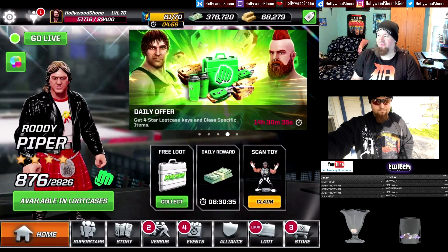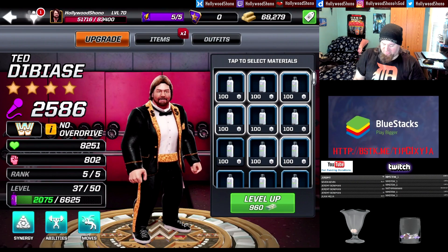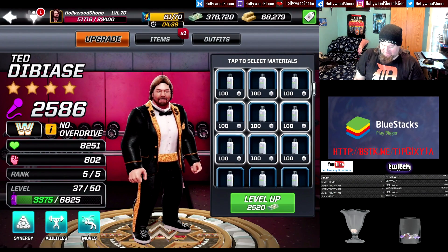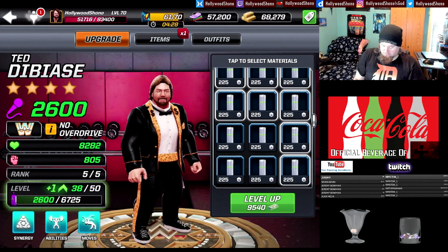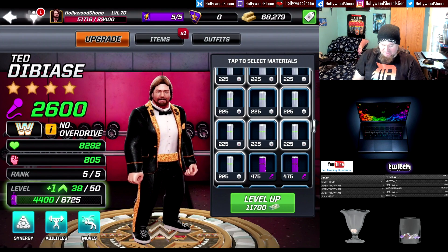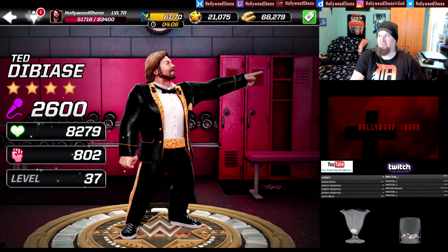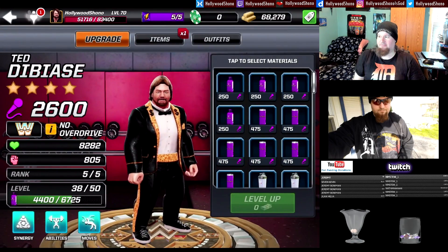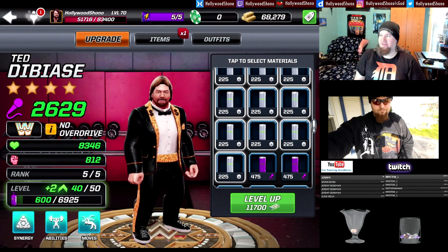We're going to finish off the Million Dollar Man Ted DiBiase in this part of the upgrade process. I'm pretty confident I have enough materials to max him out. I did notice they raised the cost to upgrade a superstar by 10%, so I'll have to plug in new values. It's 11,700 cash to take Ted DiBiase to level 38: 2,600 power, 8,282 health, 805 damage. Using weaker materials first — two levels to 40: 2,629 power, 8,346 health, 812 damage.